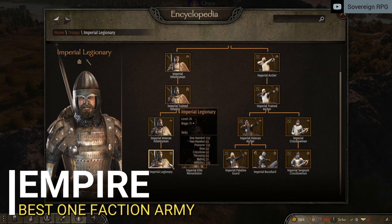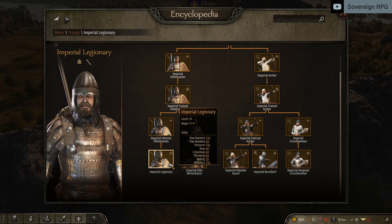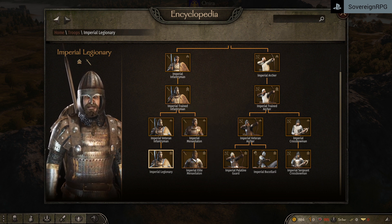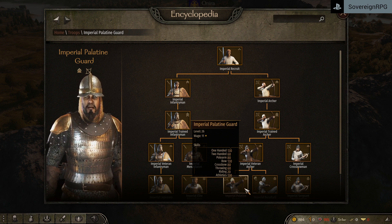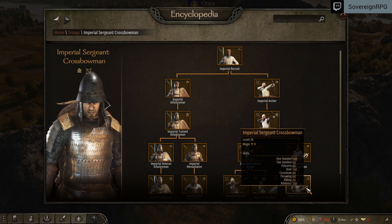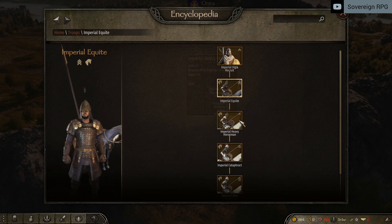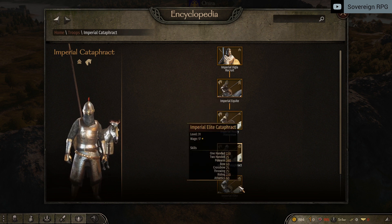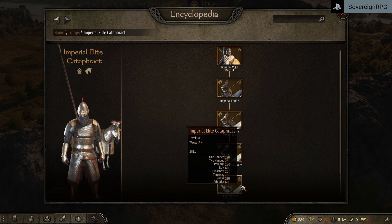And finally, we have the Empire. These guys have by far the best one-faction army, with the Legionary being the best defensible infantry unit in the game — great frontline fighter and really overpowered in siege defenses. Very hard to break the line. They also have the Palatine Guard and the Sergeant Crossbowman hitting for massive damage at ridiculous range, though very slow on the reload. Their special units are the Imperial Vigla Recruit line. These guys are the best melee horsemen in the game, hands down. Their one weakness is the lack of ranged, putting them third for me, but super strong nonetheless. If you are into melee heavy cavalry, then these are the ones to go for.